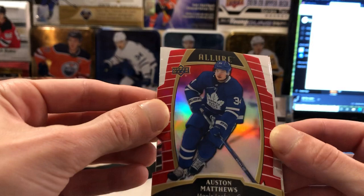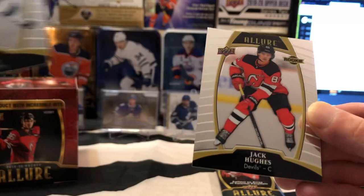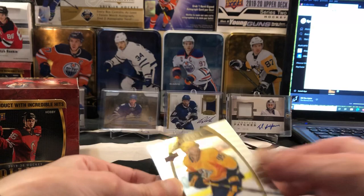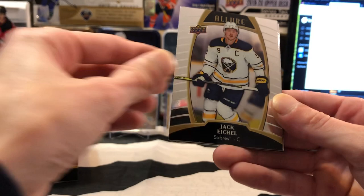A Cam Atkinson base and Jack Hughes base rookie — so Burt, you got the Hughes parallel and the Hughes base, that's not terrible. And we'll see what we got: Matt Duchesne, a Jack Eichel base. Looks like we might have a purple diamond here.